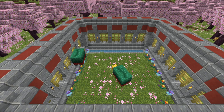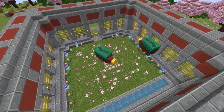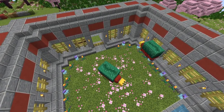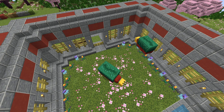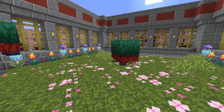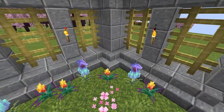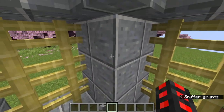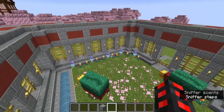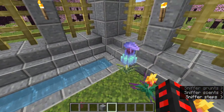We can only do so much with this area, considering the fact that sniffers need an uninterrupted 6x6 area centered on themselves in order to collect seeds. If it's a little bland on the inside, that's a necessary trade-off. The corners were thickened up, stairs were modified, and accents were merged. The bottom stairs near the watering hole were not changed so as not to obstruct it.